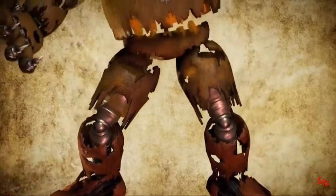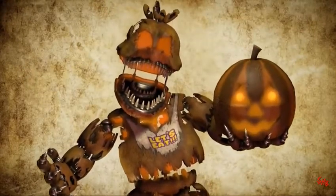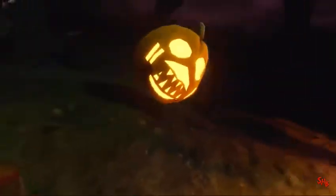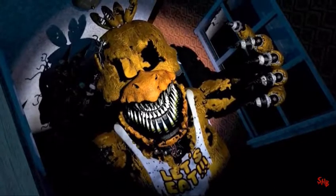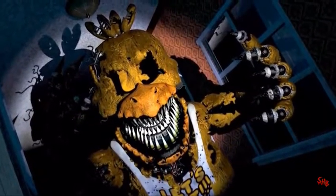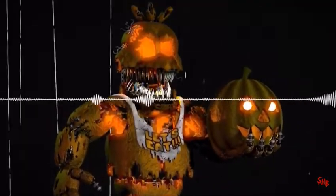Nightmare Chica also saw a reskin under the name Jacko Chica, with her cupcake replaced with a terrifying-looking pumpkin. This was for a Halloween-themed update for FNAF 4, and a design that would later appear in Help Wanted's Halloween DLC, Curse of Dread Bear. Jacko Chica is also the only Halloween animatronic capable of speech. 'I am a burning reminder of your misdeeds.'